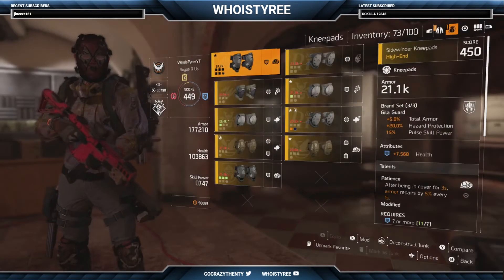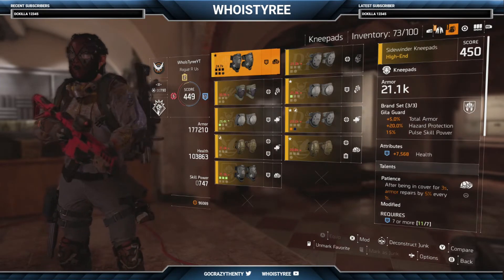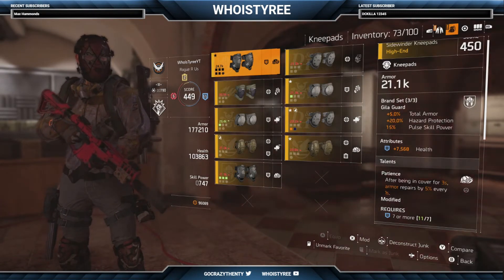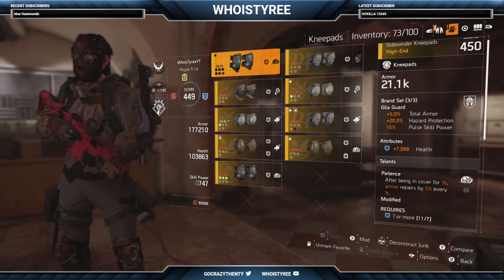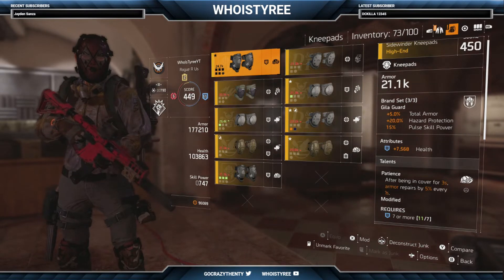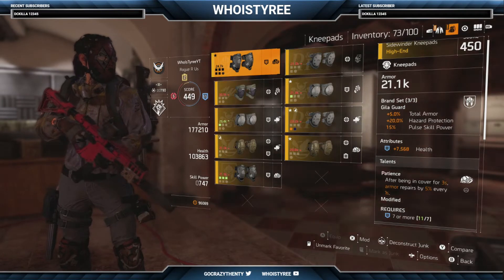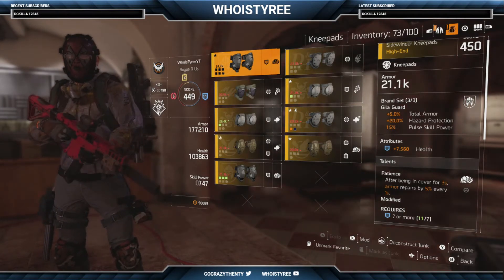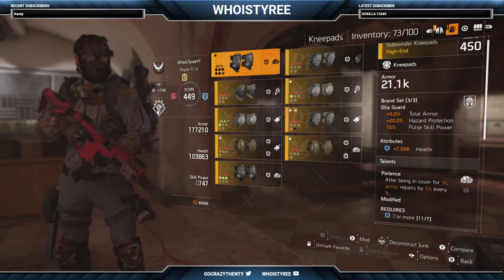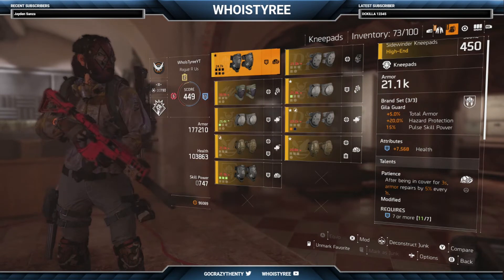On the knee pads I got Patience at the talent. Patience is super beneficial for this build and honestly any build in general — if you got Patience it helps out a lot, especially for PVE. After being in cover for 3 seconds, armor repairs itself by 5% every second. I got about 35 armor bars going in increments of 5, so when I take cover and this kicks in it gives me almost 4 bars per second. Use this with a chem launcher and you'll be back at 100% in no time.